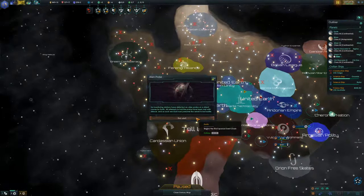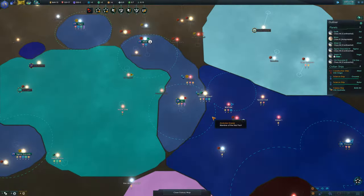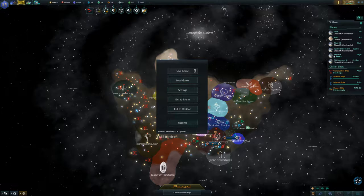Alien probe on direct course for Earth. All attempts to hail it are met with silence. I am actually out of time, so we're going to have to end it there — with an alien probe on the way to Earth and we have zero ships in space to try and stop it. This is going to get interesting. We'll just have to come back next time and see what happens. I hope you're enjoying the show so far. I probably am going to regret letting myself run so low on ships and pushing so hard on expansion. This has been Pally playing Star Trek New Horizons — be back soon with more of it.